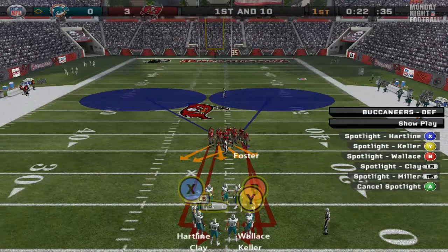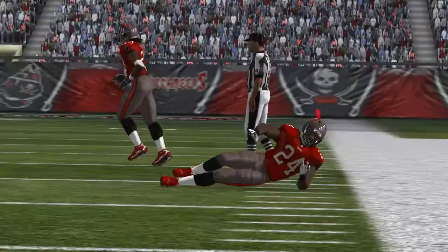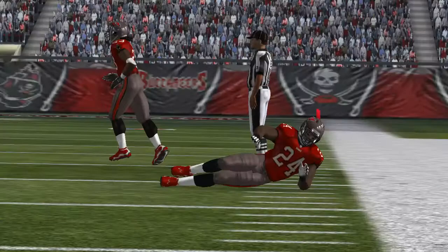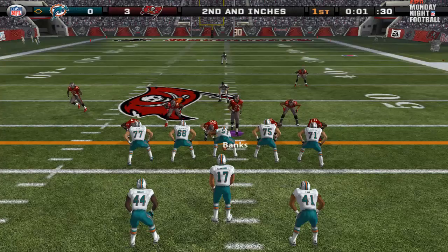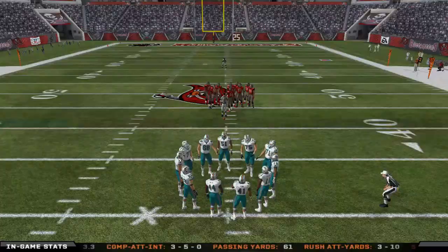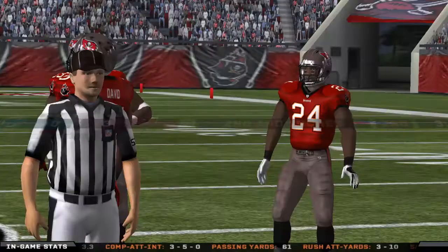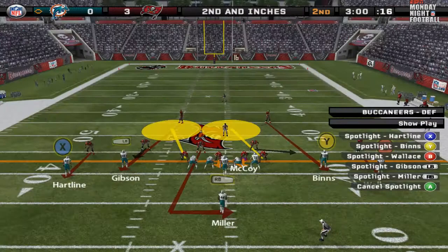With some playbook edits, they were able to kind of change the decisions that the computer would make — like play decisions. The CPU will never go for it on fourth and short early in the game, and you never see them do a direct snap punt either. I'm going to look into that — I read something about it and if there is a way, I'll definitely try to get that to you.